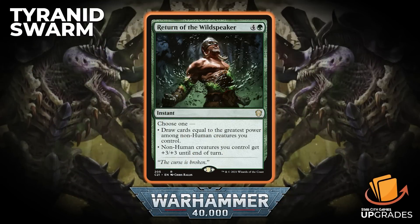Another draw spell: Return of the Wildspeaker — four generic and a green, Instant. You can draw cards equal to the greatest power among non-human creatures you control — most creatures here are just Tyranids, not humans — or you can give non-human creatures you control +3/+3 until end of turn. The instant speed is the big part of that.